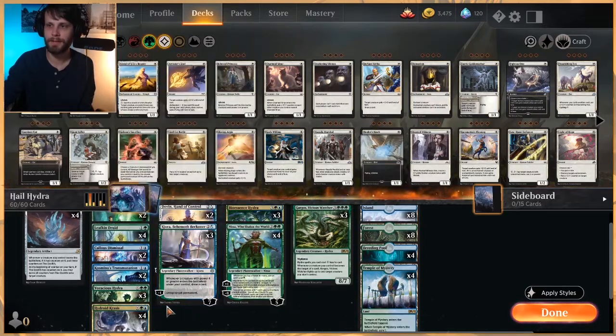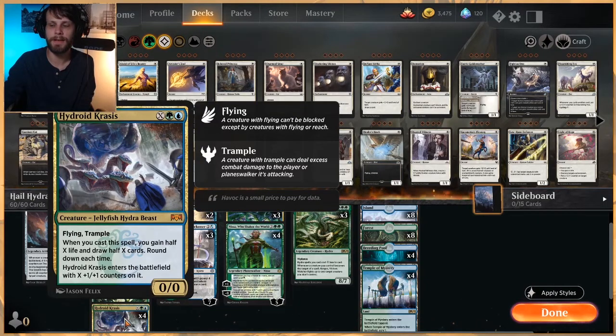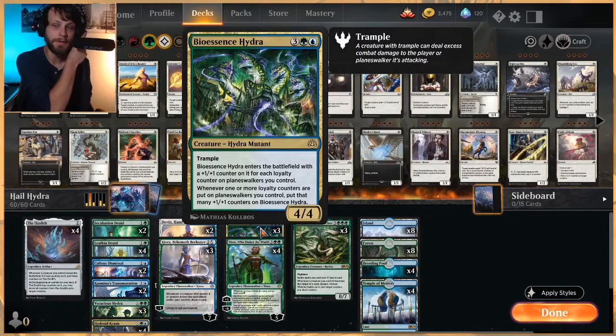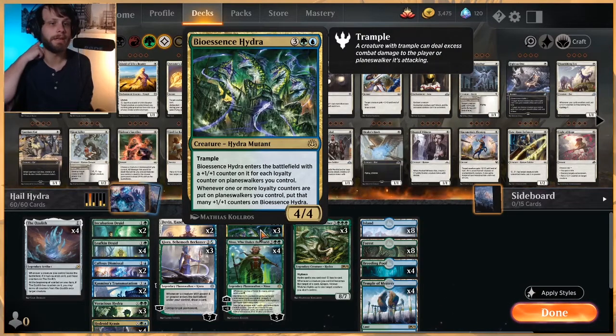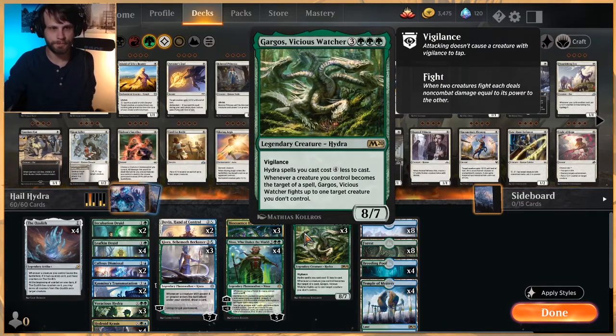As far as the Hydras themselves, we do have Voracious Hydra as a way to fight creatures or just get a really strong Trampler on the battlefield. Hydroid Crisis gives us Flying Trample, gains us some life, draws us some cards - fantastic. The Bio Essence Hydra is one I don't think I've ever played with until this deck, and I'm really excited about it. It's very tailored to Planeswalkers, and we've got quite a bit of those here, so assuming we can get one or two out, it's going to come in with a lot of counters. And then of course Gargus, Vicious Watcher.